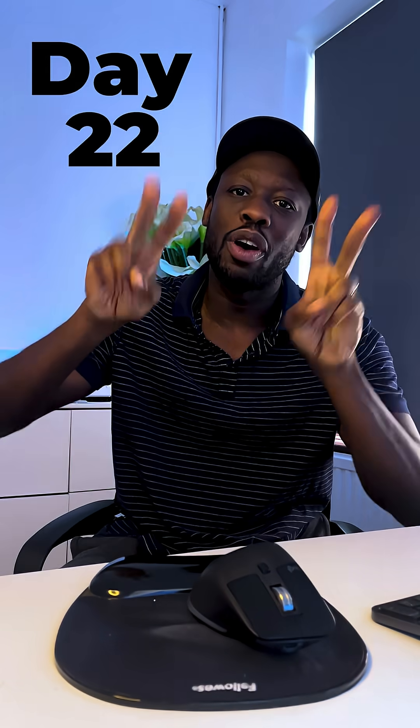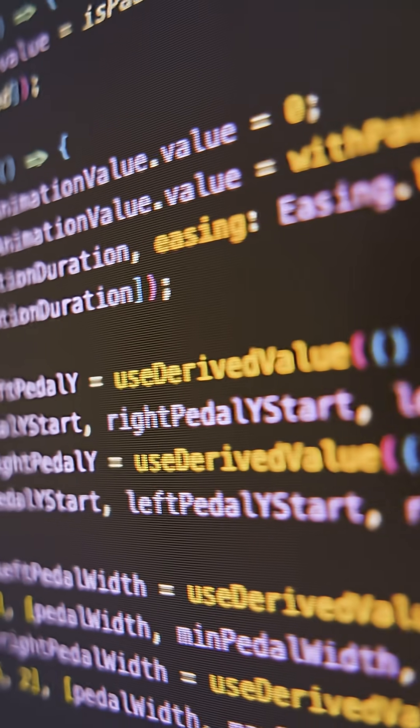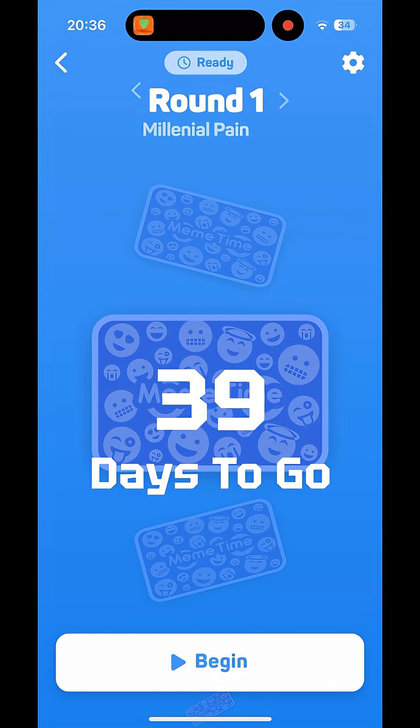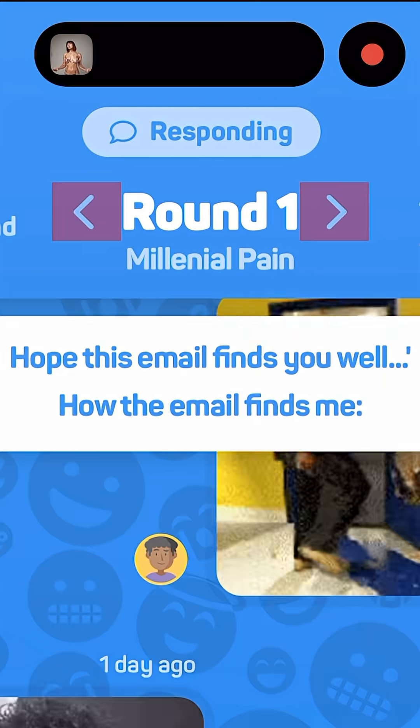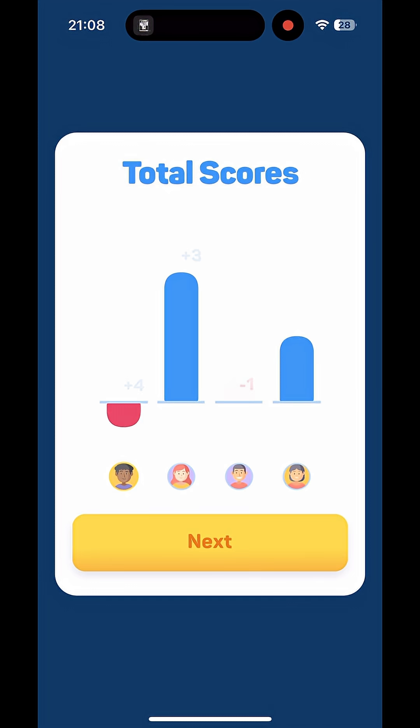Welcome to part 22 of Building My Meme Game in 60 Days. Let's fix more issues. We started off today by finishing off the round navigator. Another suggestion from the play test was to show the total scores above the bars, so we'll add that in. So now we're keeping score.